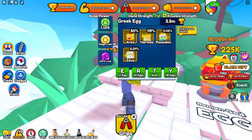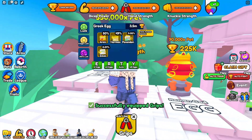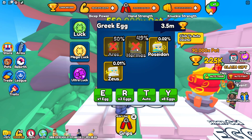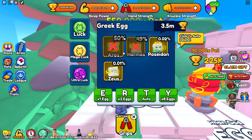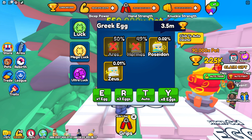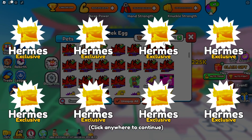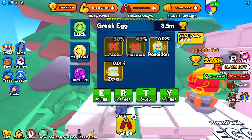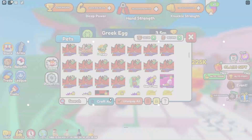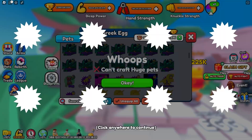Let's start opening these. I should probably farm hands while doing this. We have our team of luck on — we're going to go ahead and delete Aries and Hermes. I'll get Aries later just for a photo. Let's see if we can get Poseidon and Zeus. I'm going to do auto 8x, set up auto craft, put the auto clicker on it, and I'll come back once we're done.